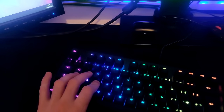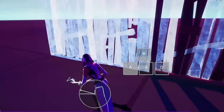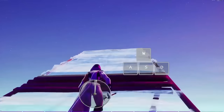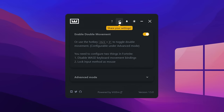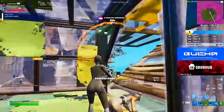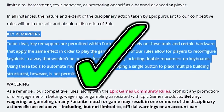Another popular thing pros do is install double movement software on their keyboards. This essentially turns your keyboard into a controller, giving you analog-like movement with every key press — so you get controller-like movement without using a controller. Free programs like Wooten or Keys2x Input are the most popular options. Wooten is simple to turn on with some advanced features, while Keys2x Input lets you modify strafe angles and configure movement more precisely. Pros use both, and they are 100% allowed in Fortnite — you will not get banned.